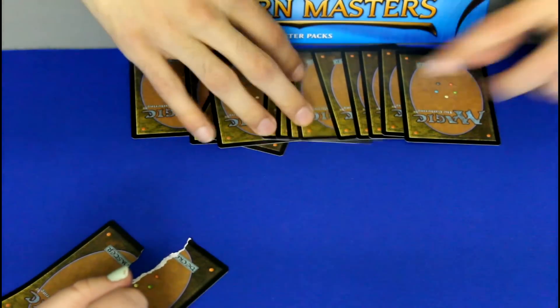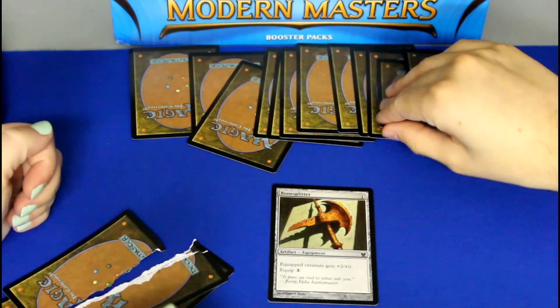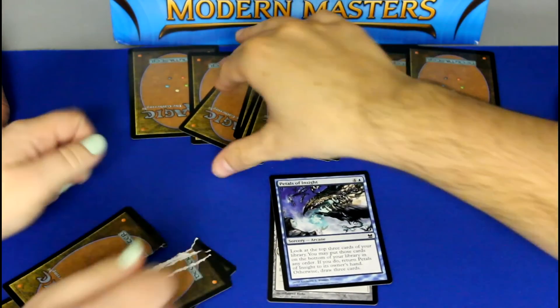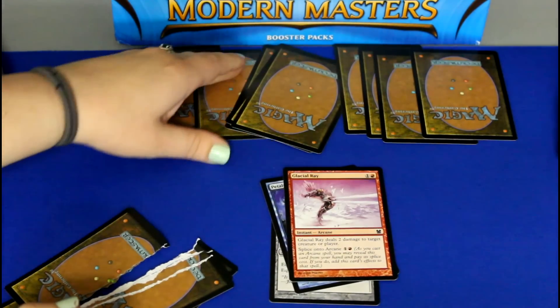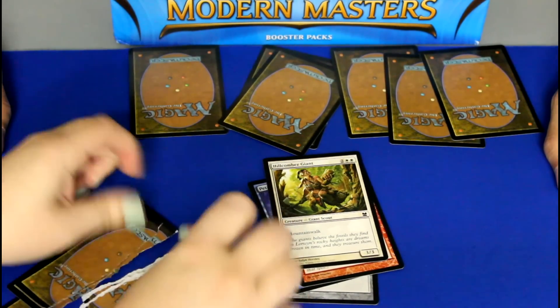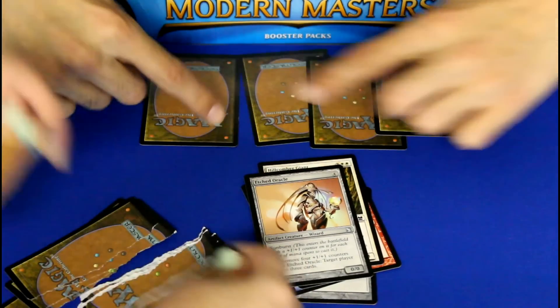Pick a Dylan. Bone Splitter, common. Petals of Insight, another common — that's the Dylan that I know. Glacial Ray, common. What the hell is that? Hillcomber Giant, common. Etched Oracle, uncommon.